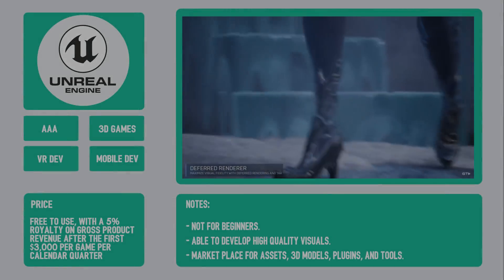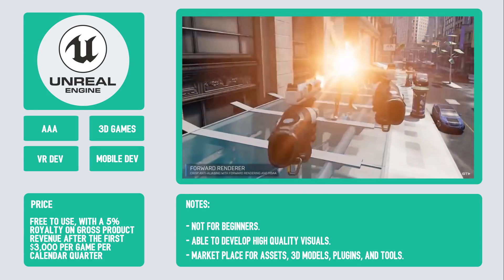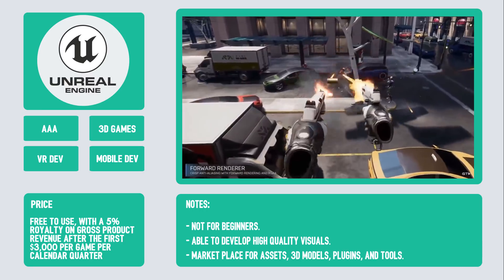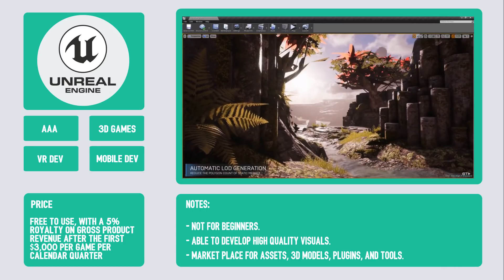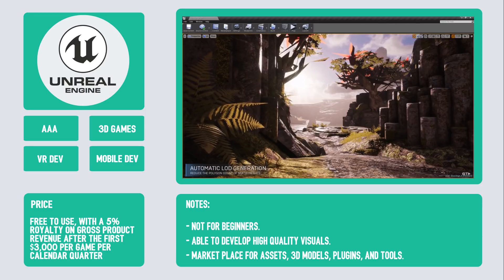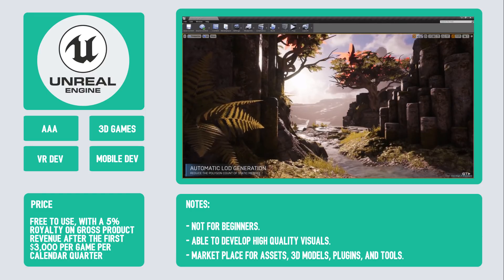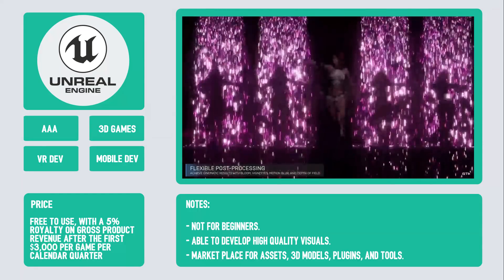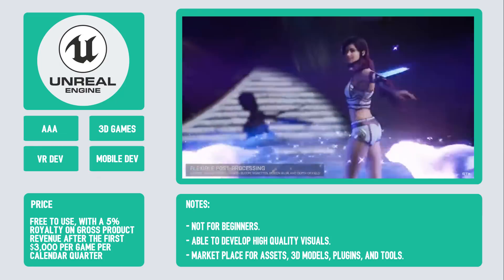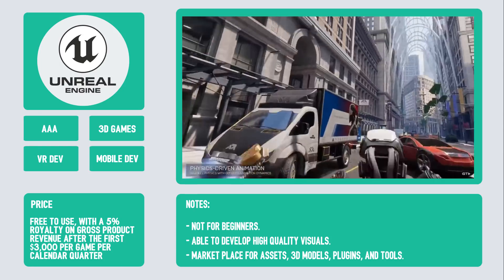First up is Unreal Engine by Epic Games. Unreal Engine is the cream of the crop when it comes to performance. Teams use Unreal to make high-end AAA 3D titles. While it's definitely not a beginner's engine, it's the engine you want if you have your sights set on creating a AAA experience. Unreal supports an impressive array of functionality right out of the box and is particularly strong in developing high-quality visuals. It also has a huge developer community and an extensive plugin and content marketplace.